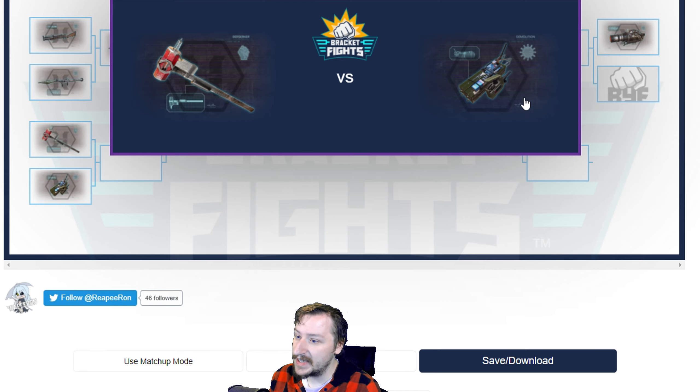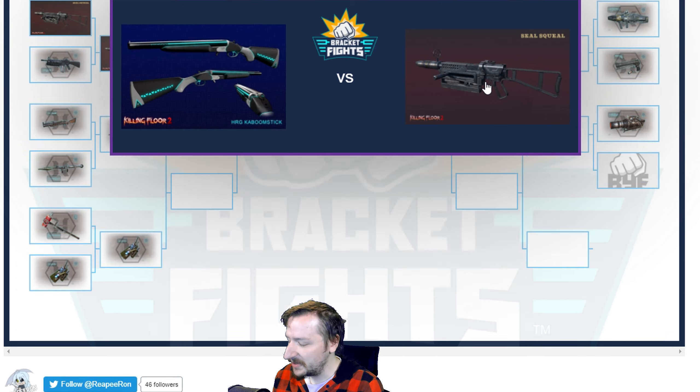C4 does weigh less — it only weighs 3. You can't upgrade C4, but you can upgrade the Pulverizer, though the Pulverizer doesn't necessarily need upgrades for Demo. I think C4 is probably a better alternative than the Pulverizer in this case. Both aren't bad as secondaries.